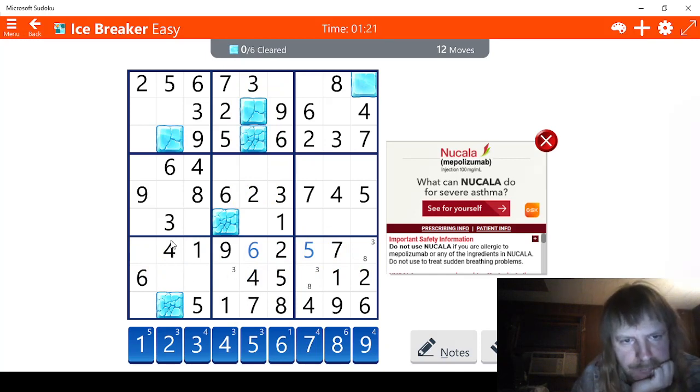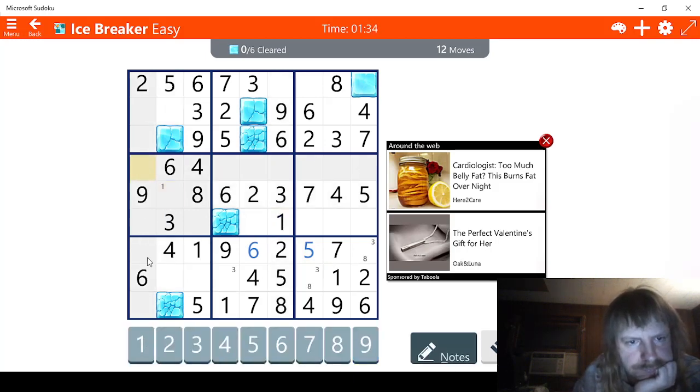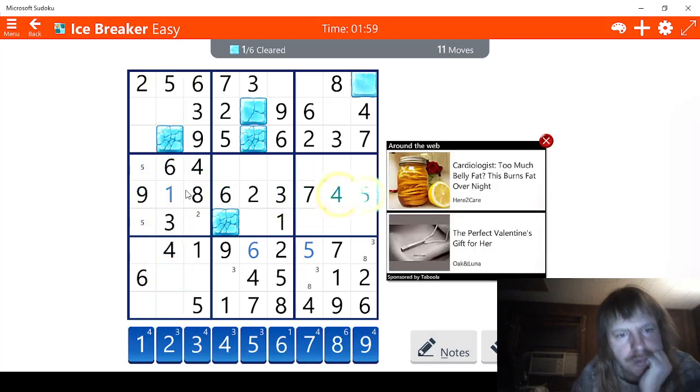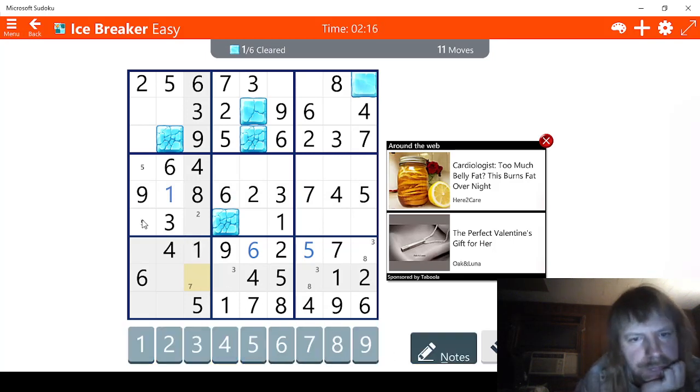We need a two. This can't be a two here, and this can't be a two. This has to be the two right here. Three, four - we're missing a five. This can't be five. We have two possibilities for five. Six, seven - this can't be seven right here. This has to be one actually. We still need the seven though. Let's check sevens - this has to be two, and that means this has to be seven. So let's mark that. This is five, seven, five, seven then.